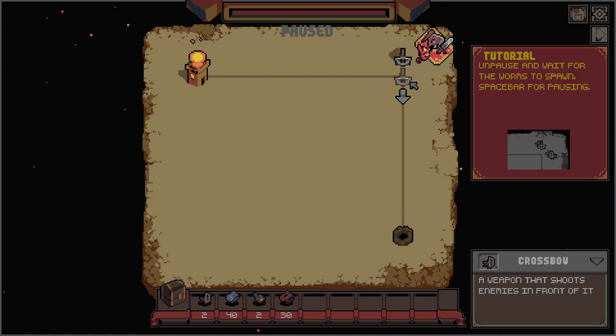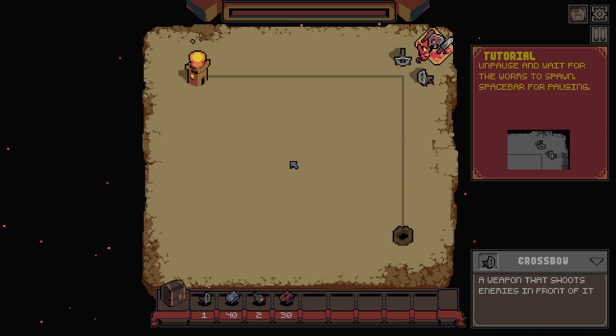You use the mouse wheel to rotate. Man, I love that for me. So, I put it exactly where it told me to. I'm pausing — wait for the worms to spawn — spacebar for pausing. Yep. Right clicking — turned that off, by the way.